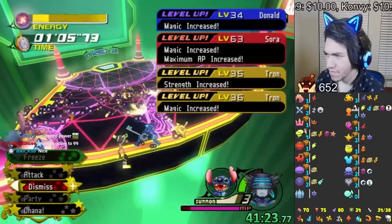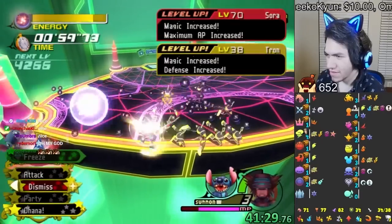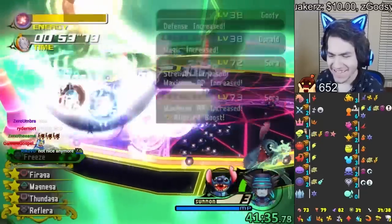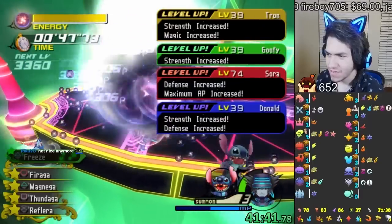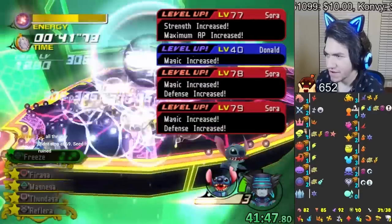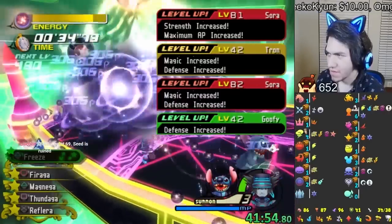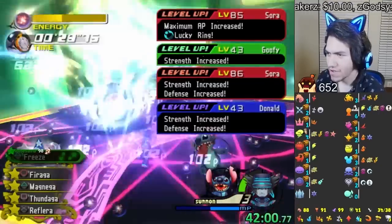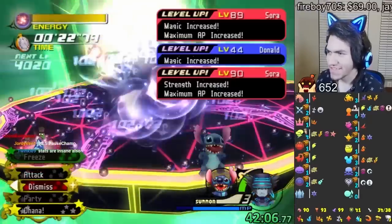Now level 67, 68, 69, 70... Stitch keeps licking me and ruining the grind. Level 73, 74, 75, 76, 77 — we're going to hit 99, right? I'll be very disappointed if we don't. Actually, we might not hit 99 — we're not going to make it.